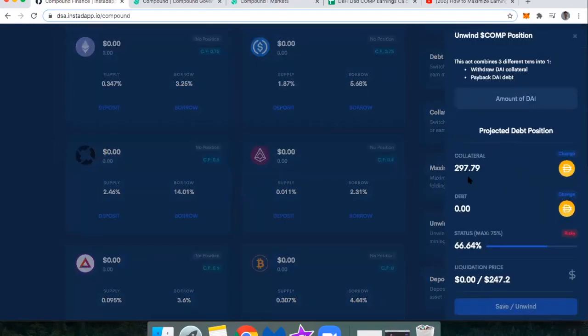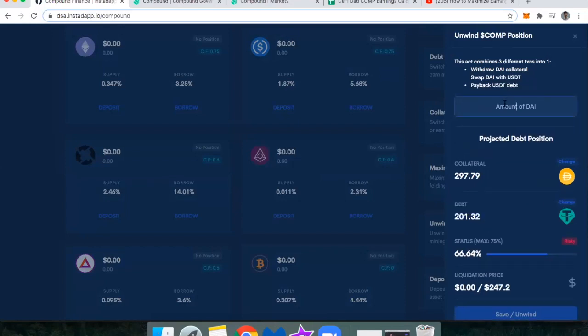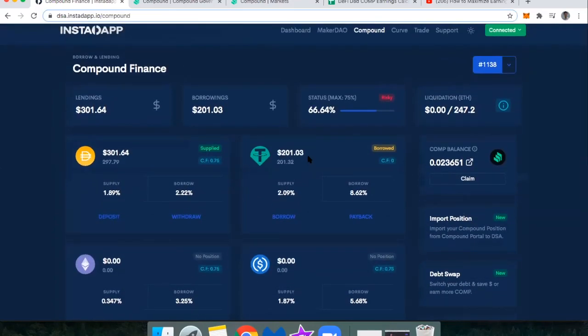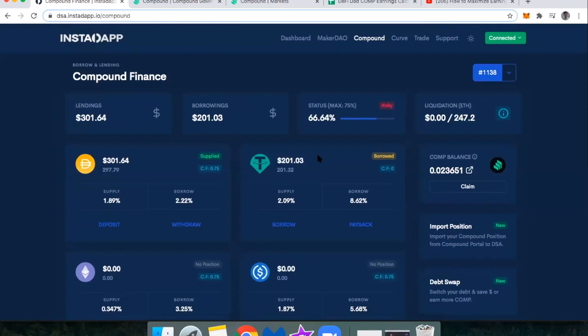With the unwind COMP mining feature, I can say my collateral is DAI, my debt is Tether, and I want to pay everything back. About 199 DAI will pay back all of my debt and bring my status to zero, leaving me with 98.79 DAI in this case instead of 300 DAI. I also want to be aware of managing custody of my assets — if I lose access to my MetaMask or wallet, I won't be able to access any of this.